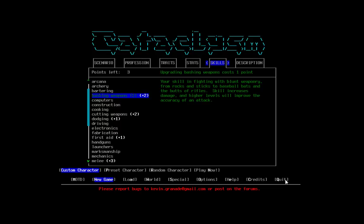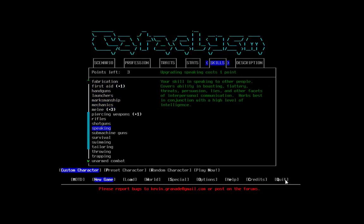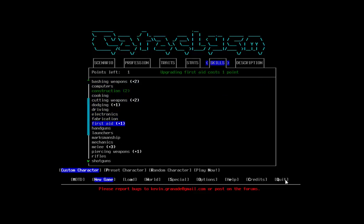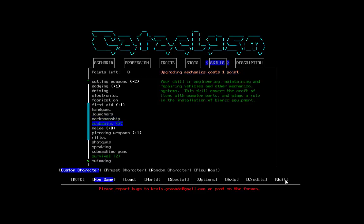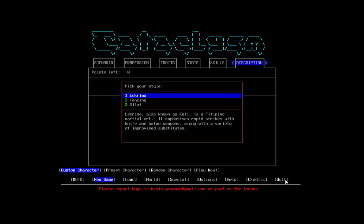For starting skills, we'll take two points in construction, survival, tailoring, arcana — that must be new, I don't remember seeing that — and mechanics. So this character can be Fantasy Fuzzbutt the First. Not that he's super fantasy, but we'll see what kind of fun things the world has to offer.